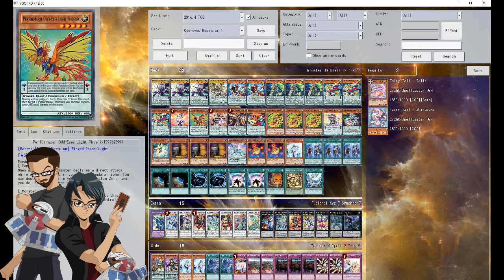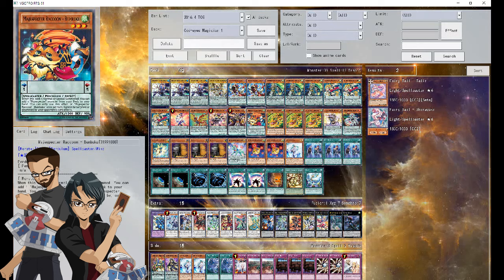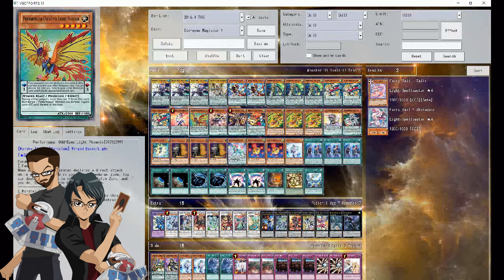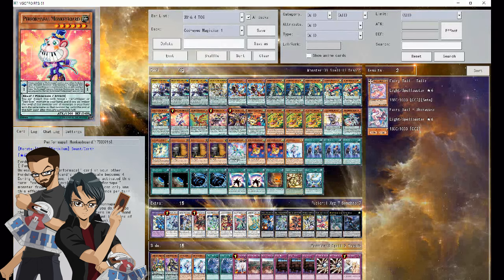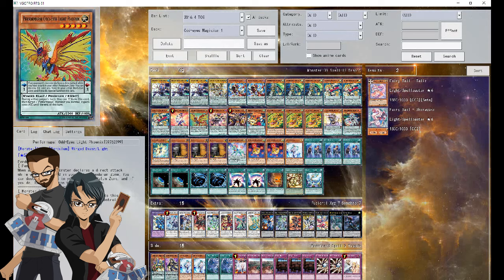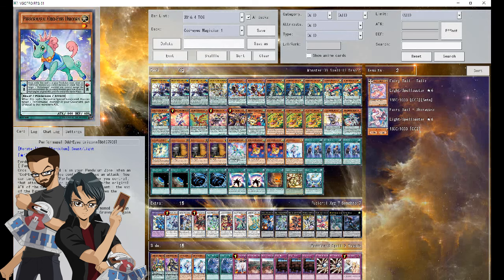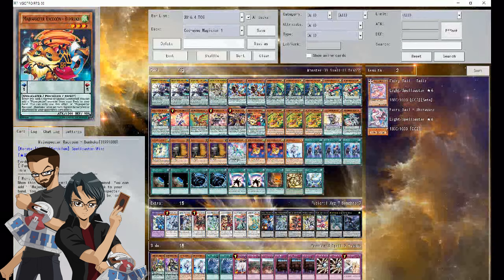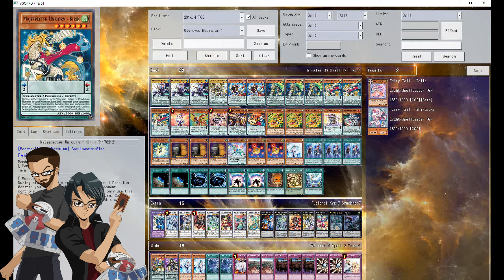Your other pendulum engine is your Performapals and your Magispectors. Performapals mix with the Magicians pretty well because of Skull Crobat Joker, which kind of blends the two together. You get to do things like Monkey Board, which searches another one of these. Especially Performapal Odd-Eyes Unicorn, giving you a one-to-eight scale.